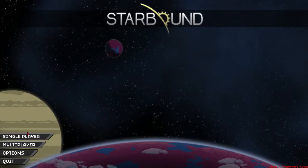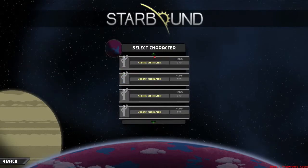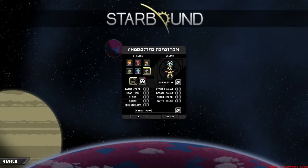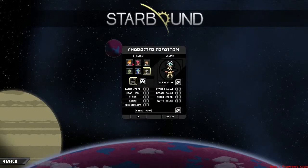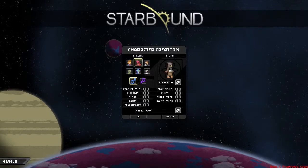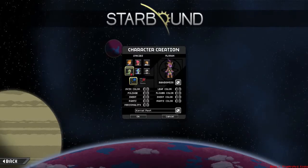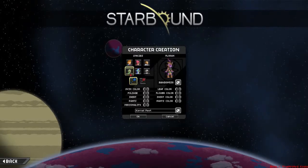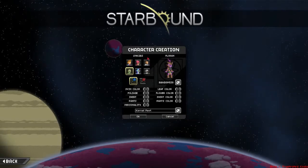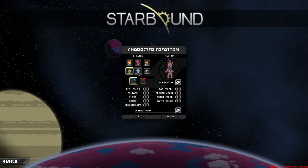We're going to hop in and go to single player. You get a crap ton of character slots. So I'm going to create a character. There's six races to choose from currently. There's the Avians — they're like a society of religious bird people. And then there's the Florian. They're like sentient humanoid plants, and their technology is basic, but they steal it from other races.